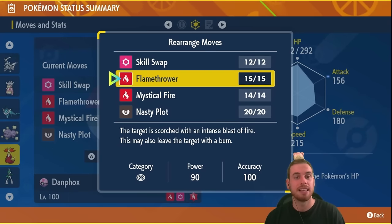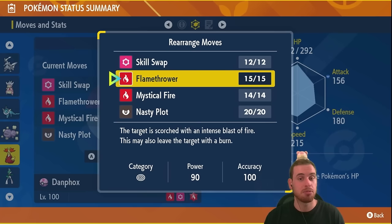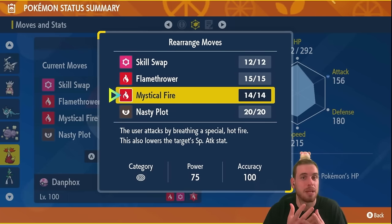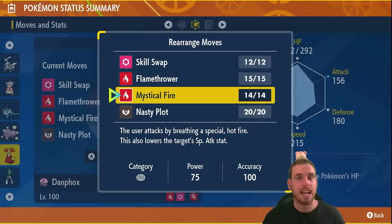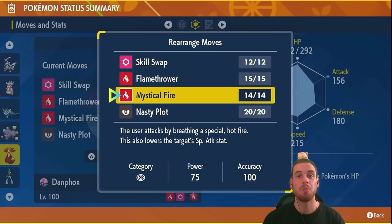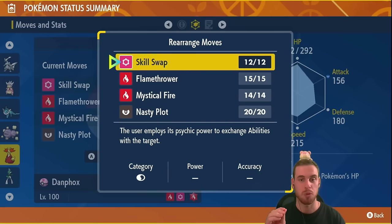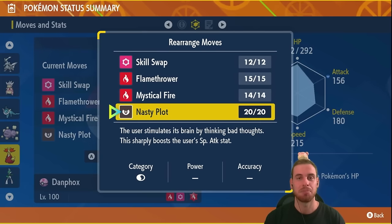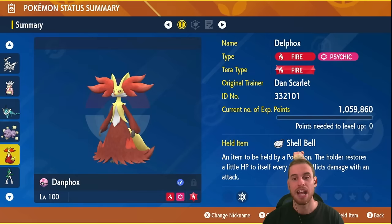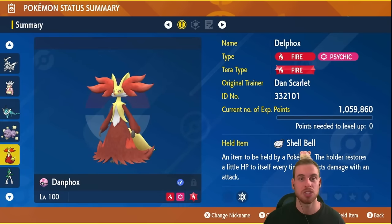Our main attacking moves are actually two. We're going to use Flamethrower for a bit more power with a chance to burn, but most of the time we're going to be using Mystical Fire — it only has 15 less base power than Flamethrower, and it's the key to this build because it lowers Empoleon's special attack by one stage, which we can do once we Skill Swap. Lastly, we have Nasty Plot to power up both moves. This build has max IVs in everything except attack, and its held item is the Shell Bell for some recovery.